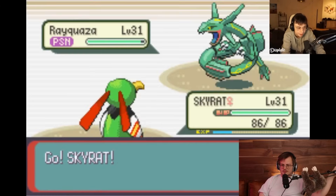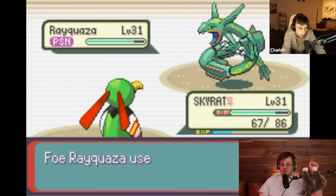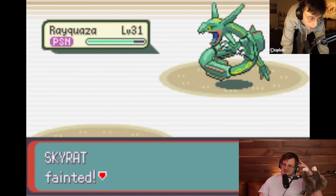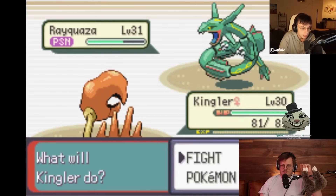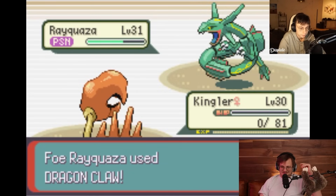Now we're going to swap to Skyrater - good, very good switch. And then Aurora Beam your Rater. You're fucked. That Aurora Beam was going to do zero - he got special attack drop from Mist Ball on the switch, and Aurora Beam's really low base power. I think head calc it's 30 to 40 percent. King Lair is just really good, man, but this is not it. You just get one shot by Dragon Claw.